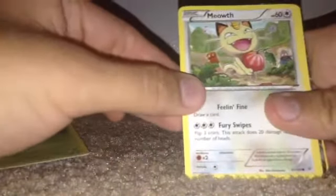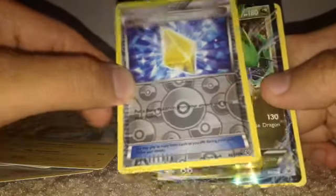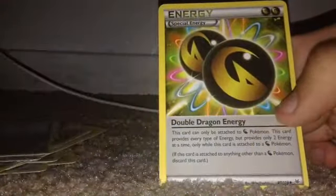Now let's open these packs. Let's go — just like how it is. We got a Cascoon, a Meowth, Shuppet, Altaria, a holo rare Revive, a basic Pokemon, and this — a Rayquaza EX ultra rare! Sweet. And a Latio Spirit Link uncommon, Dragonair uncommon, and Double Dragon Energy.